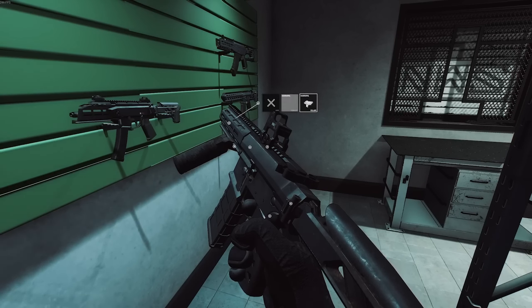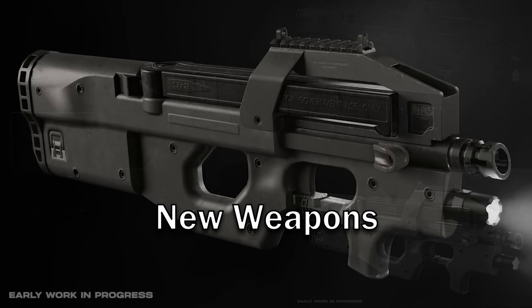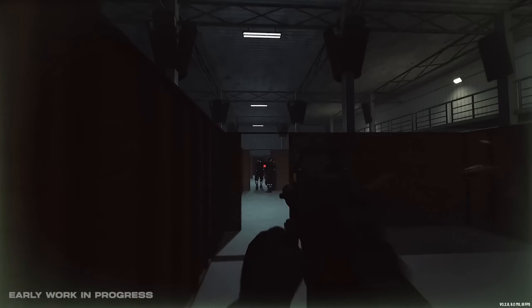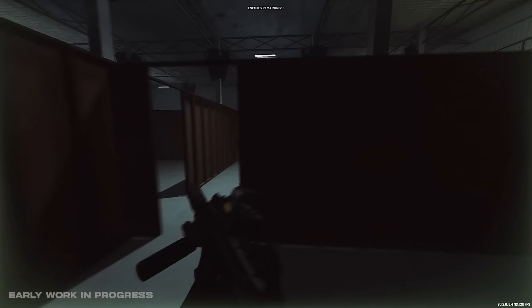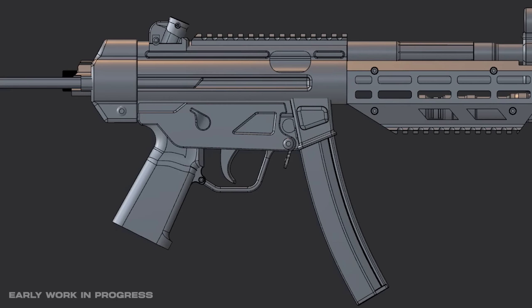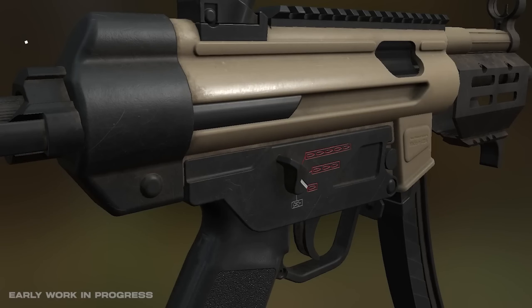We also get to look at a P90 style SMG that will be in the game, and when talking about weapon attachments, each platform will have some limitations that would make sense to it. There's not a lot of room for attachments on a P90 to begin with, so that would be very limited. We also got a quick look at two other weapons that are currently being worked on, which includes an MP5 style SMG and a shotgun that is based on the Saiga 12.